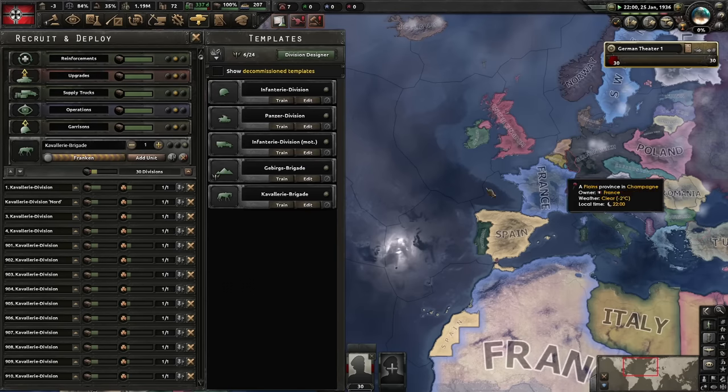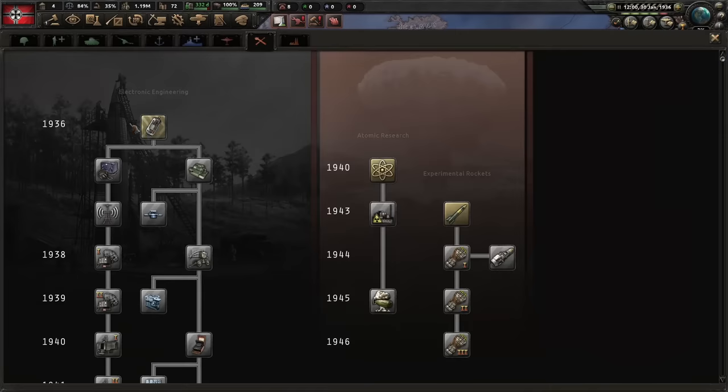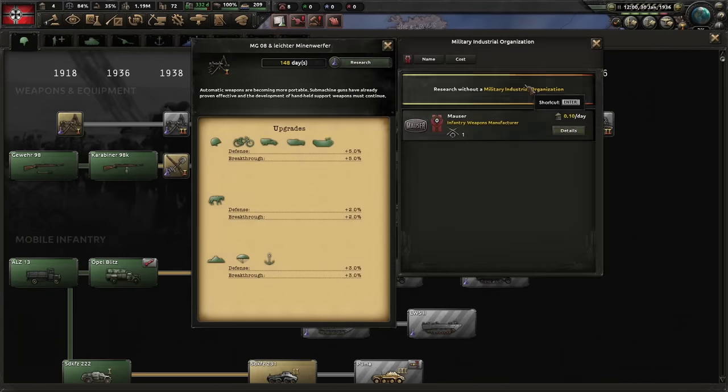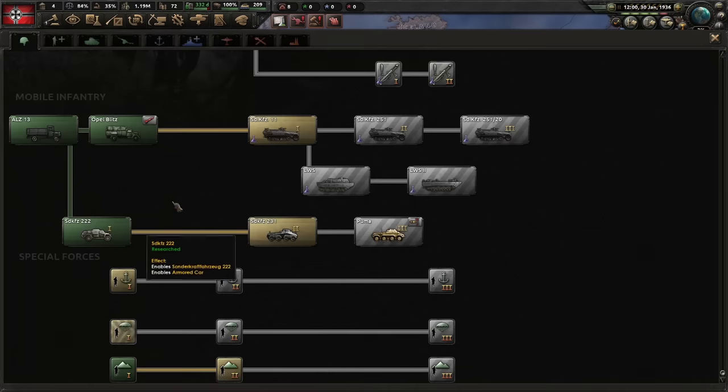Both regular spiking as well as array spiking have been removed, but are of course still available in older versions of the game. At the end of January we do what's called tech juggling. By swapping our current research into the unused slots that have built up a buffer of 30 days, we reduce the research time of both electronic mechanical engineering as well as paratroopers. What other research we pick is irrelevant to the run.